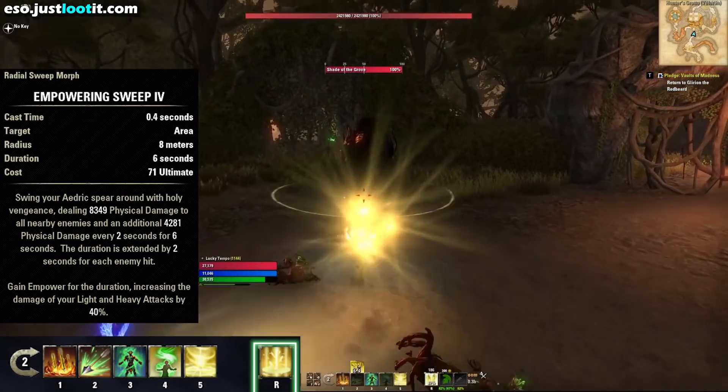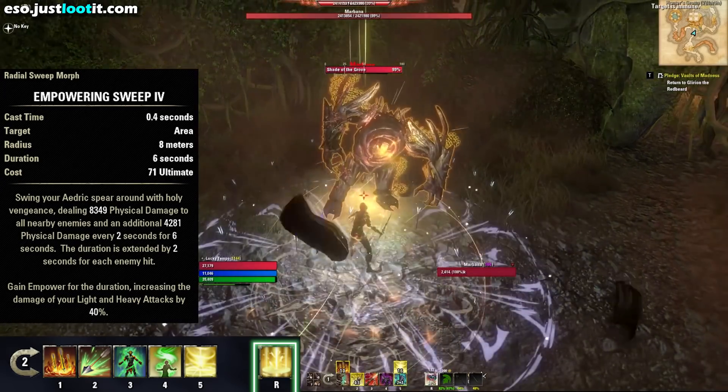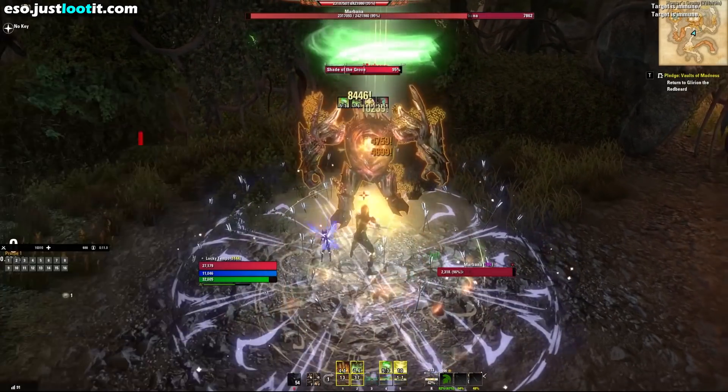And as for the back bar ultimate, we've got Empowering Sweep. It does good damage in a large area in front of you, and after you use it, it increases the damage of your light and heavy attacks by 40%.